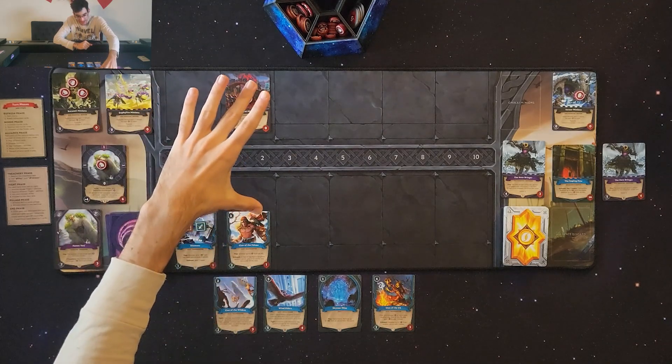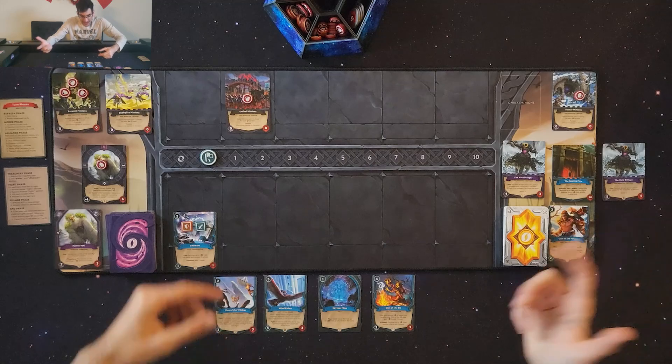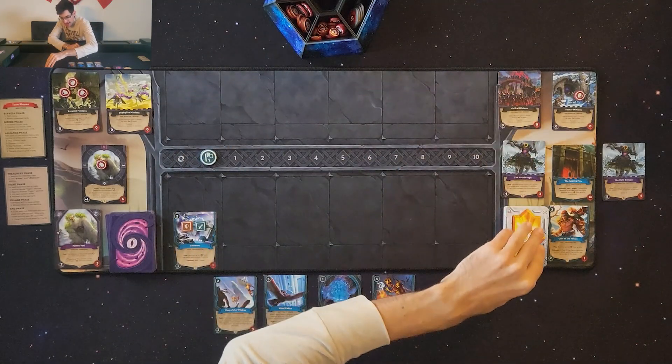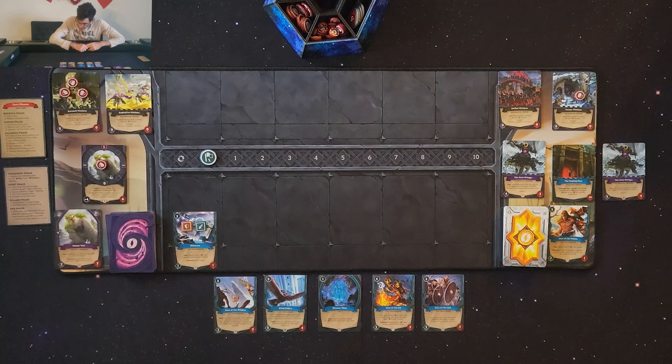Cards have phase-specific ability text: play effects activate when played, exhaust effects when tapped, and fight effects during the fight phase. Moving on to the next combat: the Onikai minions deal one damage to me, and I deal two damage to them. With one health, they're destroyed and go back to the back line. I get to draw another card — Clan of the Oak for three mana, three attack, three health. As long as Clan of the Oak has no neighbors, they gain plus one armor.